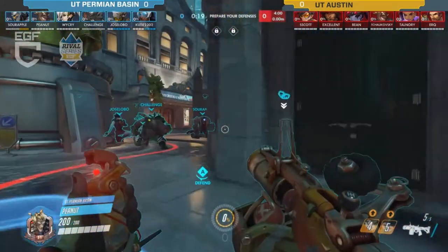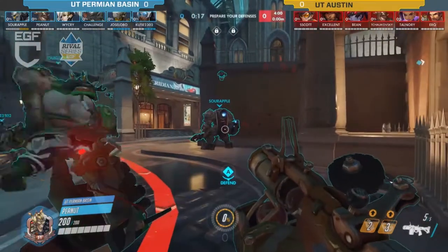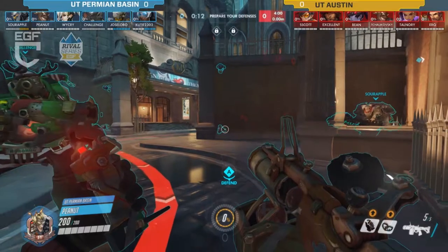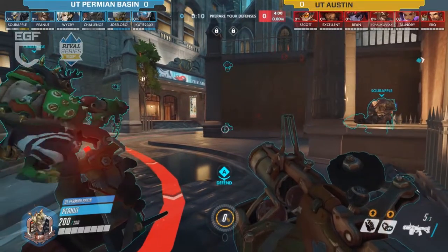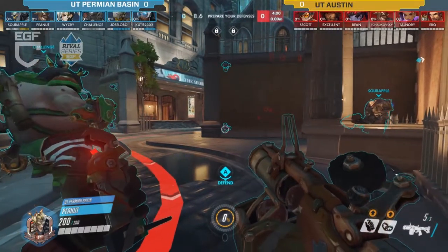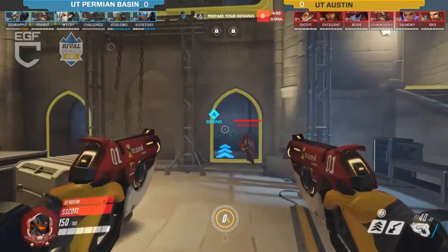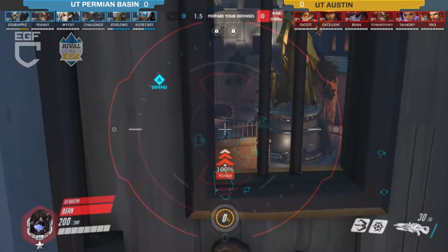Triple support out of Permian Basin — that's interesting. Also a Junk Rat, very interesting choices. Double tank which is fairly standard, but everything else is a little mixed up. UT Austin has no tanks, just a whole bunch of DPS.